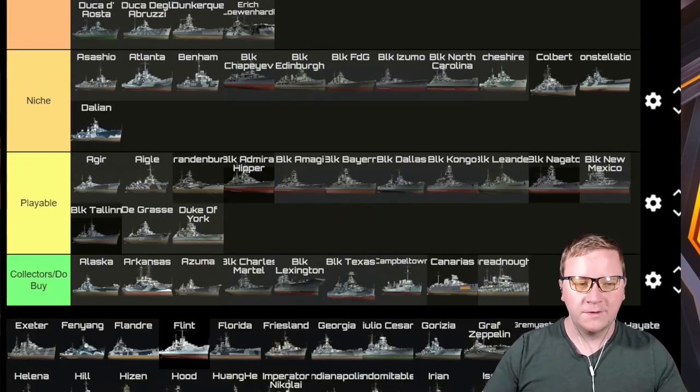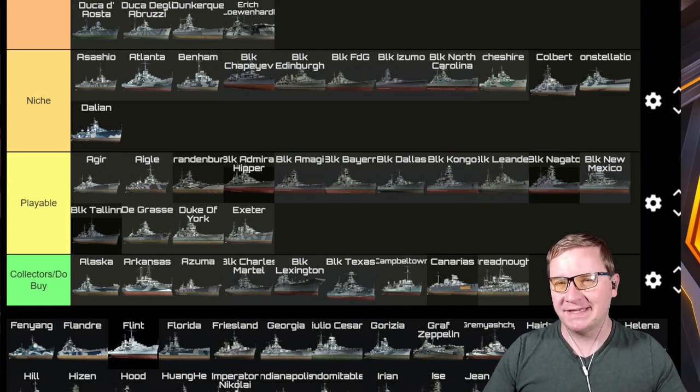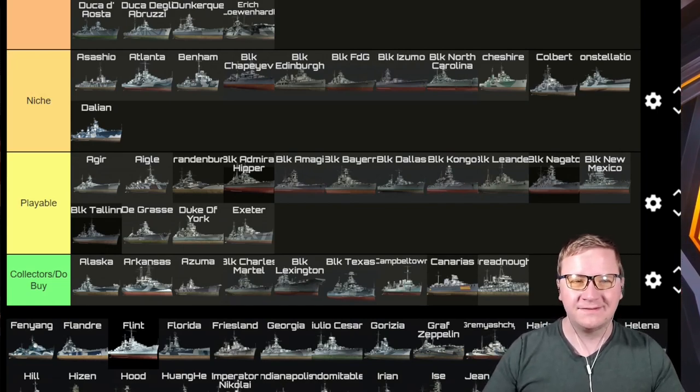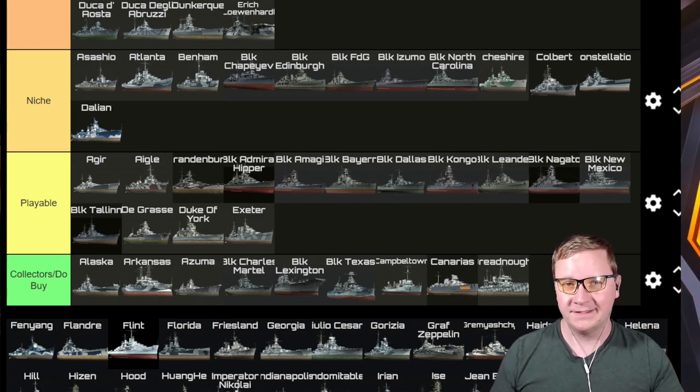Exeter — it goes right into Playable. Unfortunately its size is what really kills it. Its guns are actually pretty good, torpedoes are good, smoke is good, but it sits so high up off the water it's incredibly easy to hit for that tier and just gets smoked by so many other ships. I really wouldn't suggest it, but you'll probably just acquire it sometime and get the battle honors done on it.